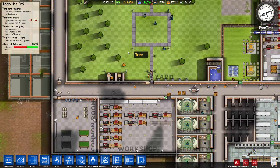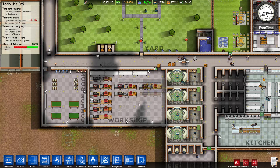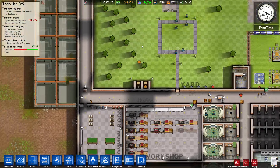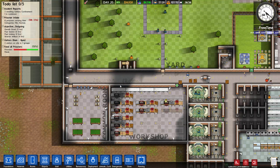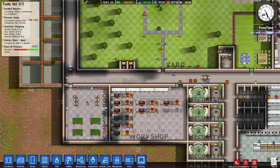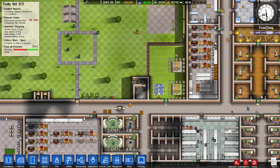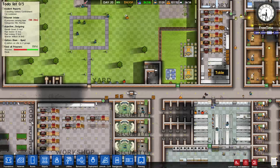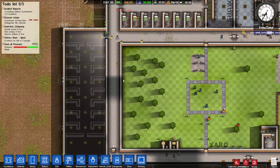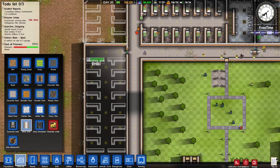We could finish the new cell block or work on the workshop — what do we want to put money into? What would be the best option? I think maybe the workshop — they both make us money. It's such a hard decision. Let's make it right here. Let's at least put in the walls without going bankrupt.